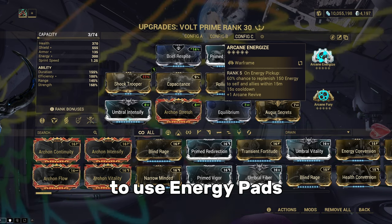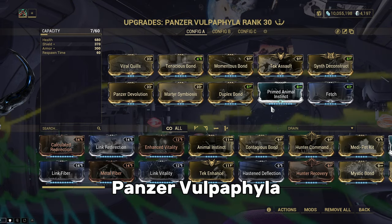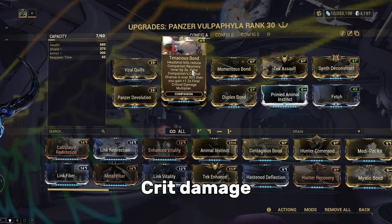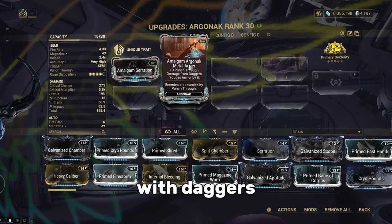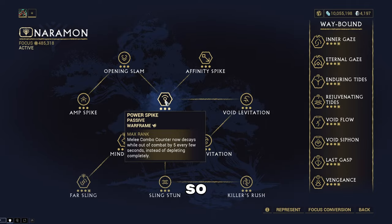As for companion, I am using Panzer Vulpaphyla with Viral Quills to spread Viral to enemies, and Tenacious Bond for a sweet 1.2 additive crit damage multiplier. Of course, we're not forgetting Argonac with its Amalgam mod for passive armor strip with daggers. And I'm using Nermon for the Power Spike passive, so that melee combo would decay instead of being depleted.